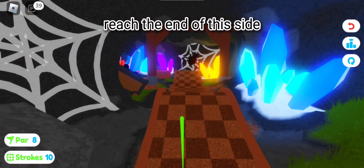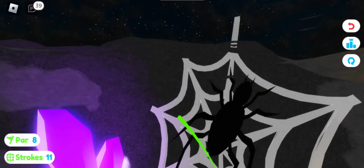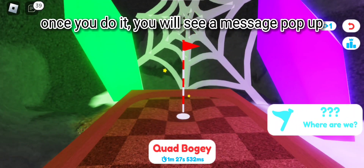Reach the end of this side. Hit the spider with full force and you'll bounce off. Now just do the rest — it's easy. Once you do it, you will see a message pop up.